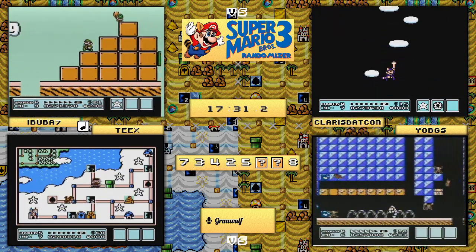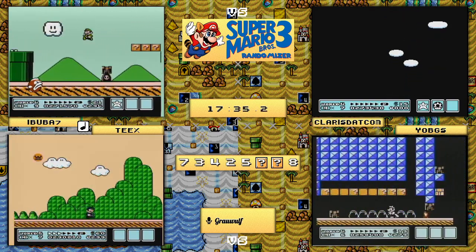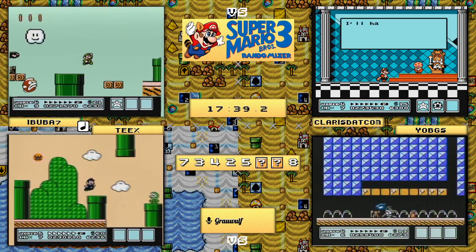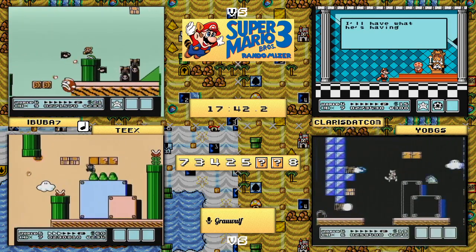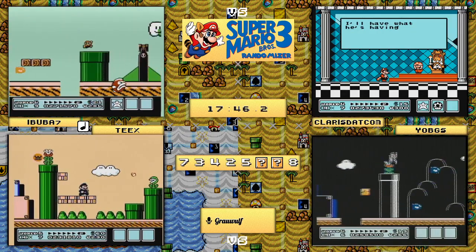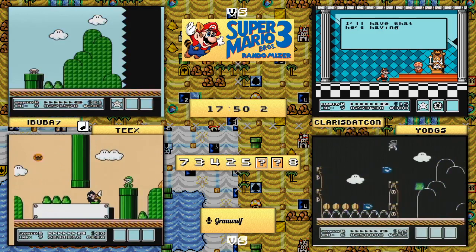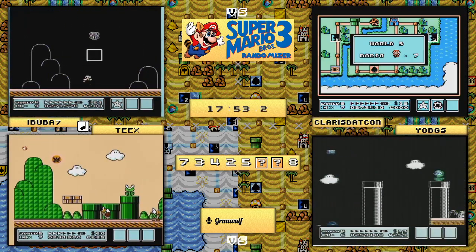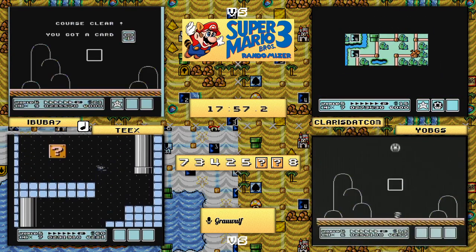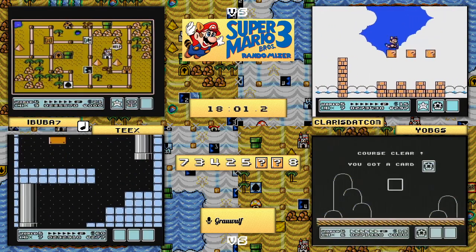Yo_bgs is currently making his way through 8-1. Wow - that was an incredible jump! He managed to thread the needle between all four bullet bills and was able to go back and get the tail. I don't know that I've ever seen that before - I try that and I die three different times on the same jump. He did take small Mario, but sometimes that's the best you can do.